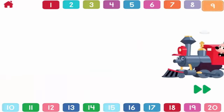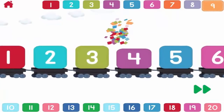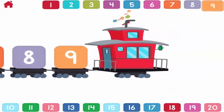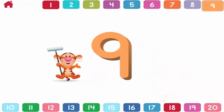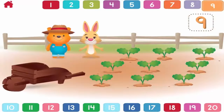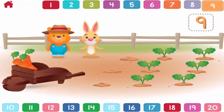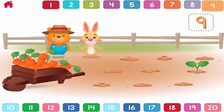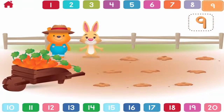Let's count to nine. One, two, three, four, five, six, seven, eight, nine. Nine. Can you help Rabbit and Pooh pick nine carrots? One, two, three, four, five, six, seven, eight, nine. That's mighty fine. You found all nine.